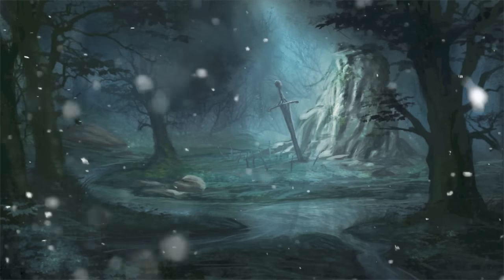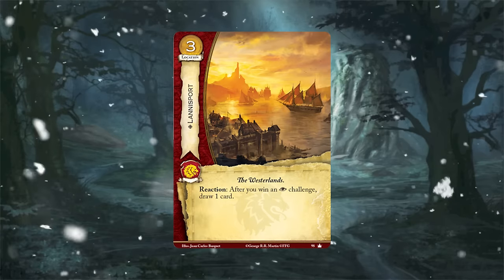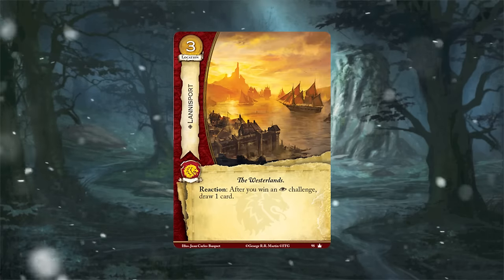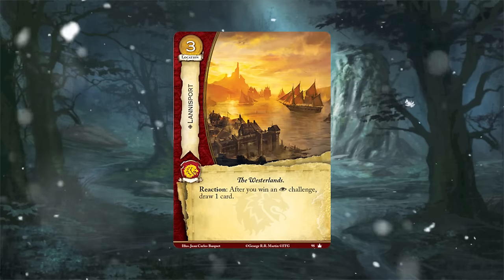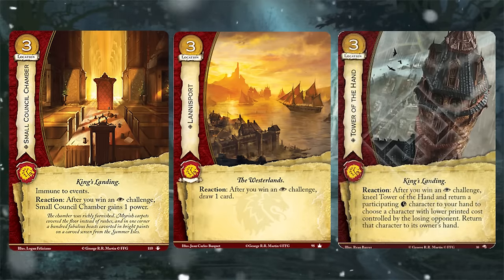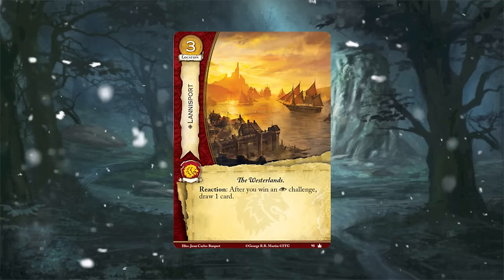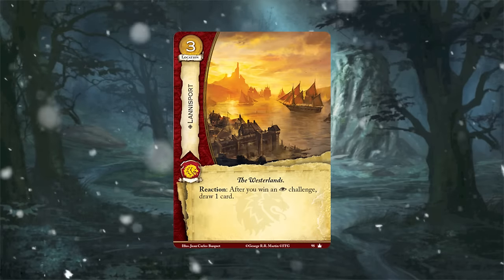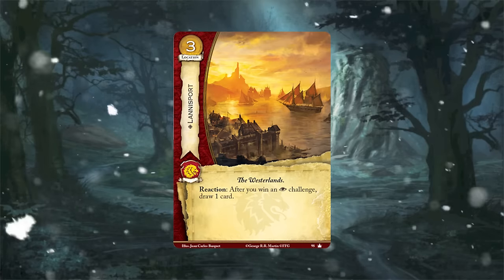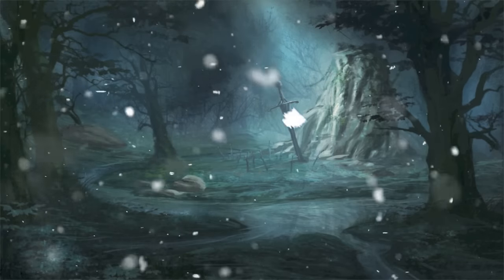While we're on it — the Lannisport location that draws one card. I don't play that anymore either. It's too expensive, especially if you're not playing fealty, and it doesn't do enough. Lannister keeps getting these three-cost locations that are worse — Small Council is worse, Tower of the Hand is about on par but hard to get going. Even in fealty I don't include that location much anymore. I have one copy just because it's one card — if I can't afford it, it's not a big deal. One dead card hopefully won't ruin my day.